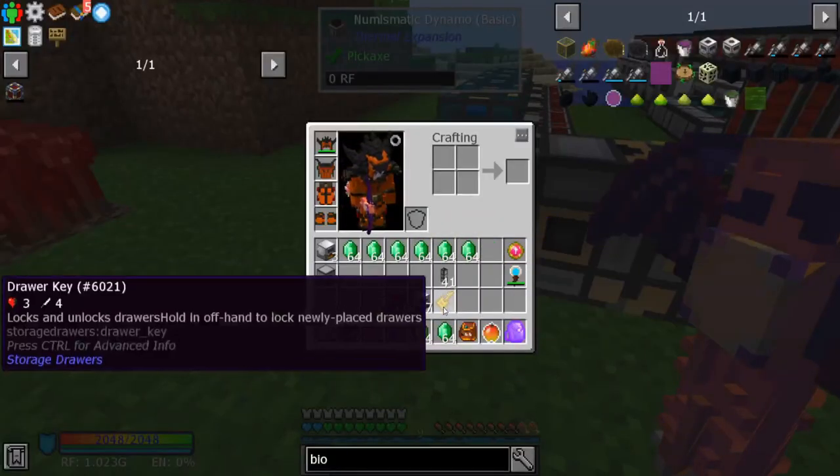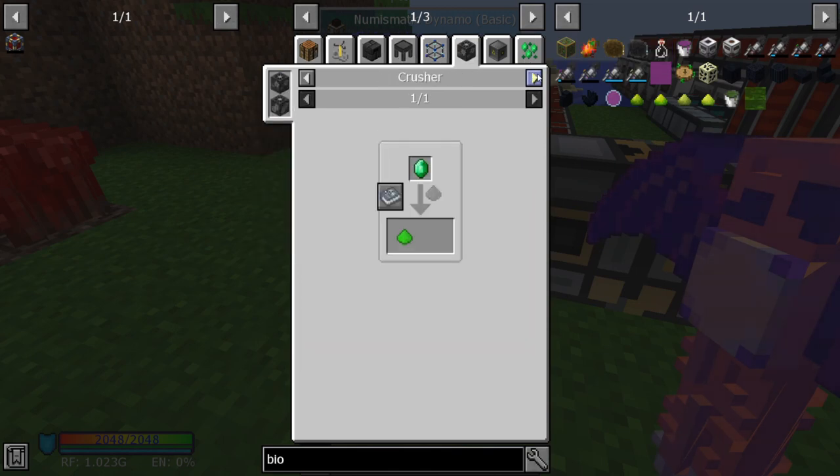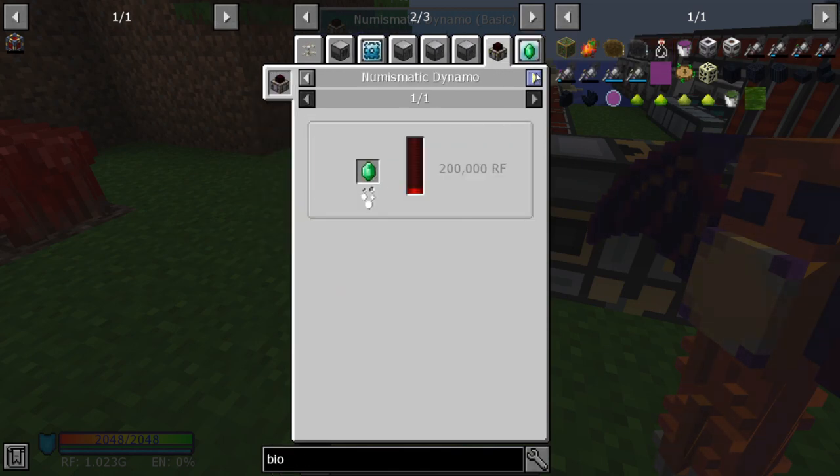One emerald should generate 200,000 RF — that's not that great. I thought it generated more than that.